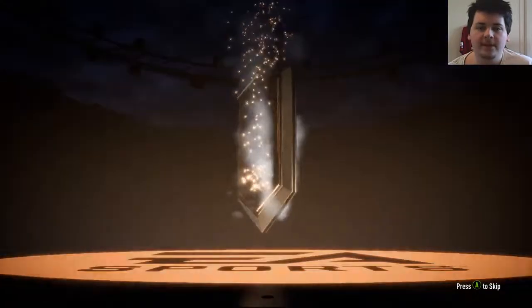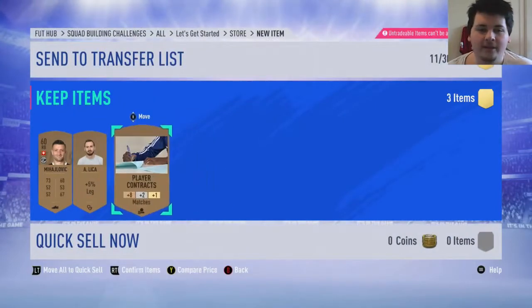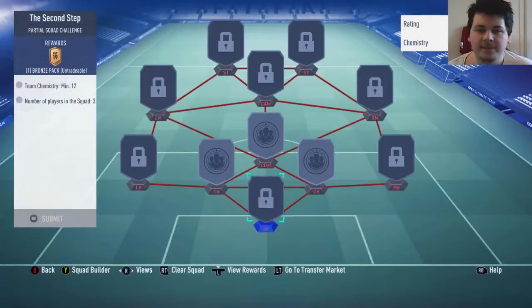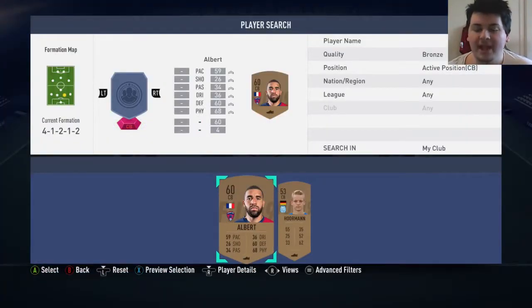It's two centre backs and a CDM from memory. Pretty exciting stuff there - we've got a Swiss right back. Could actually be good because we've only got one right back in the club right now, and he actually looks better than him. Sent him into the club. Now we have the second step - this is the two centre backs and a CDM. These don't need to link, they just need to be in the right position. Those two are my starting centre backs - well, they alternate - so that is quite annoying.